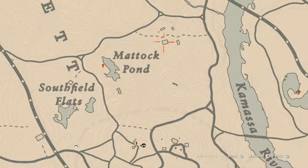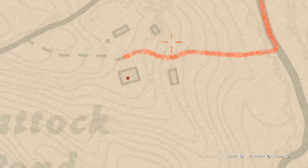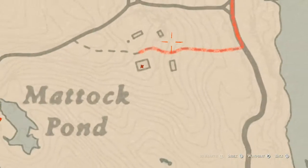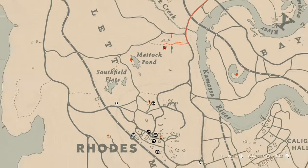There's one more thing — a Tortoise Shell Comb, which is a family heirloom. It's inside this home in a dresser with a mirror, so go get that. Once again that's a Tortoise Shell Comb and that is a family heirloom.